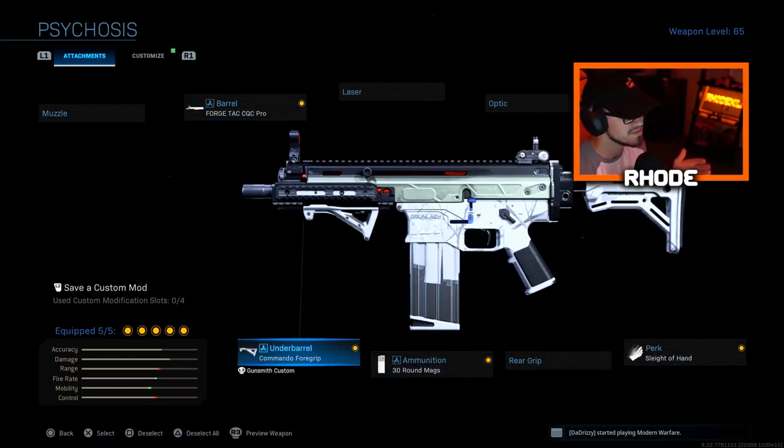FSS close quarter stock, Sleight of Hand, 30 round mag, and commando foregrip. This seems to be really good for me in multiplayer because it has a good ADS. There is a little bit of recoil, but once you figure it out this thing is very very powerful. It's kind of like the Odin — the Odin is more powerful in my opinion, but this has better ADS and mobility. Let me know which weapon you guys like better, this or the Odin, and let me know why.